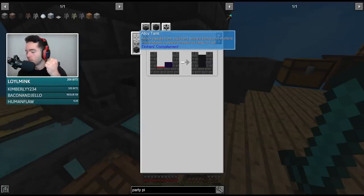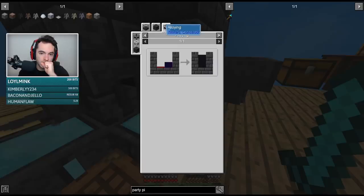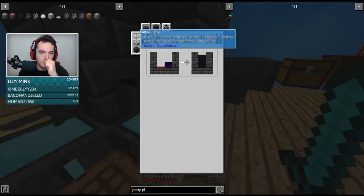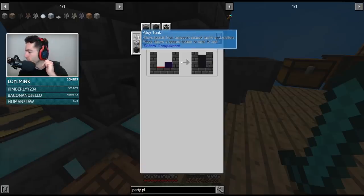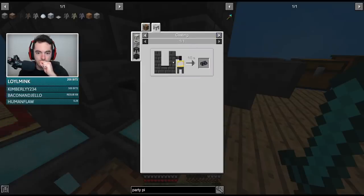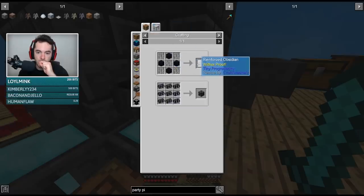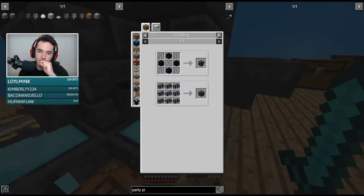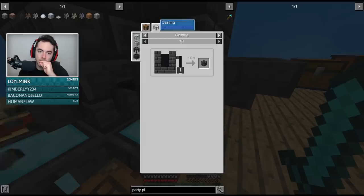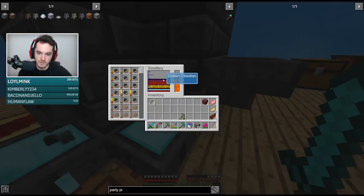Oh lord. All those liquids from adjacent seared tanks and melters — place above a seared heater or tank to fuel. Put them on top. Oh, you can craft it? Oh, it's just that stuff. I feel like revelations are being found. Easy peasy lemon squeezy.